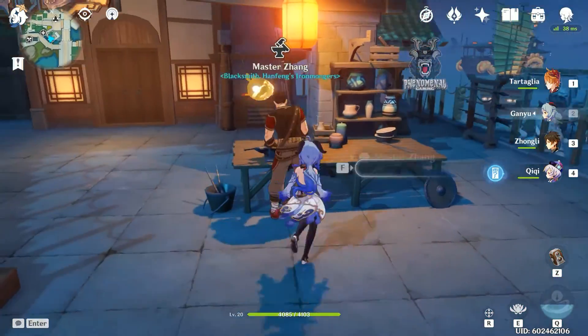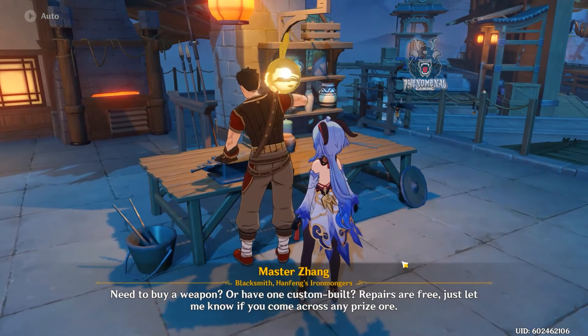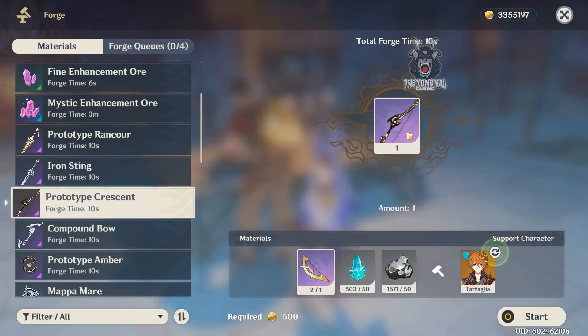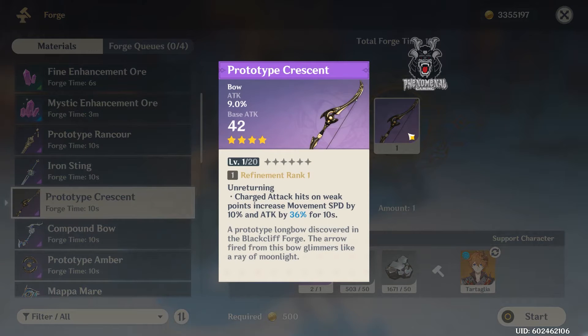Let's begin with the first two — probably the easiest ones for new players or free-to-play players to get. The first bow, the one I currently use on Ganyu, is going to be the Prototype Crescent. The reason for this bow is I feel like it's relatively easy to hit characters on their weak spots. Majority of characters have this — I think the only ones that don't are the Hypostasis and the Slimes. Leave a comment below if there are any others.